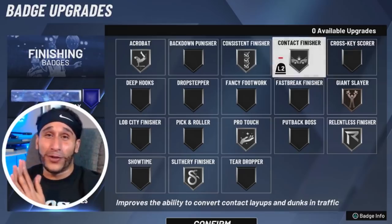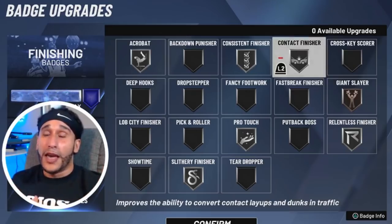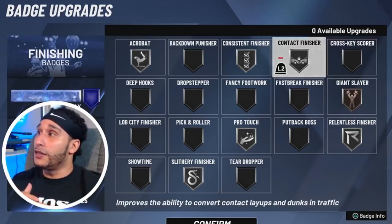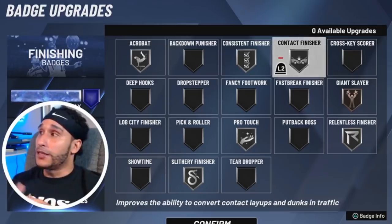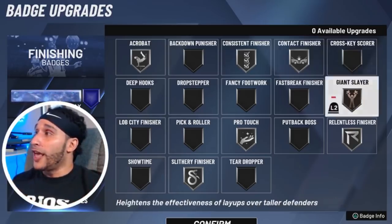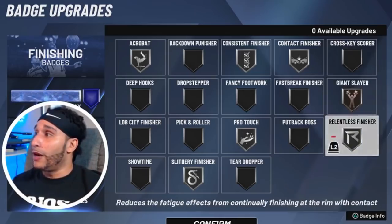Contact Finisher on silver — I've only had this badge equipped on gold normally, but we want to test out these silver badges and push their limits. We're going with Contact Finisher on silver combined with all of these other layup badges to see if it helps, because Contact Finisher is not only for dunks — it also helps for layups. I'm running Giant Slayer on bronze just because I want any additional help when finishing layups.